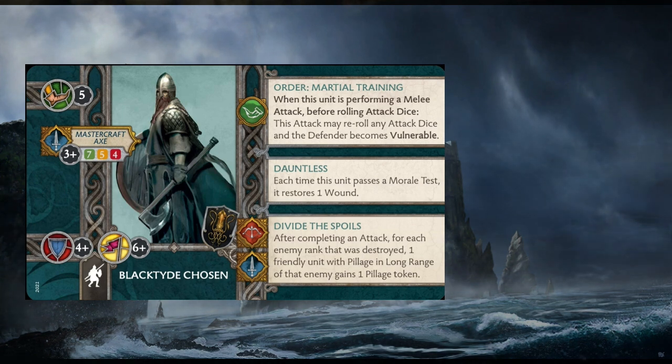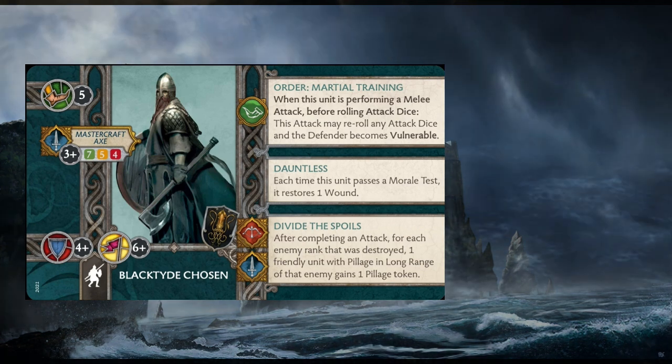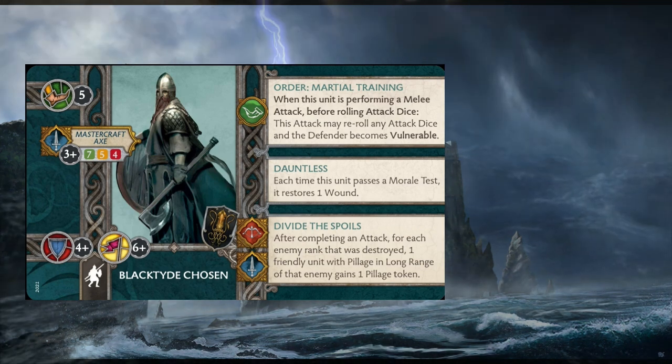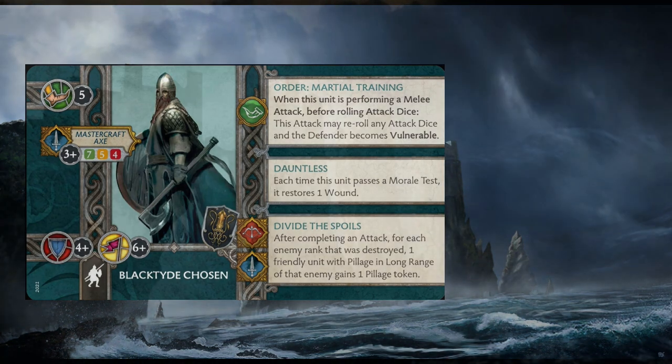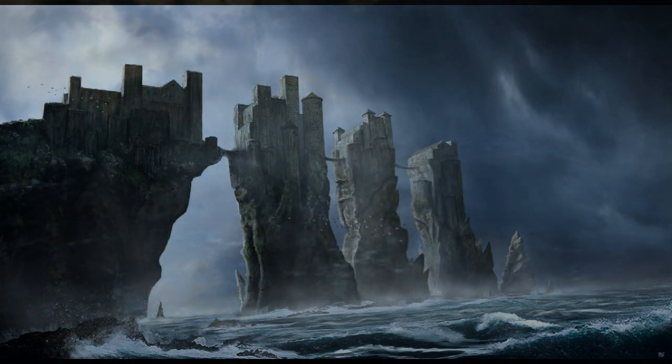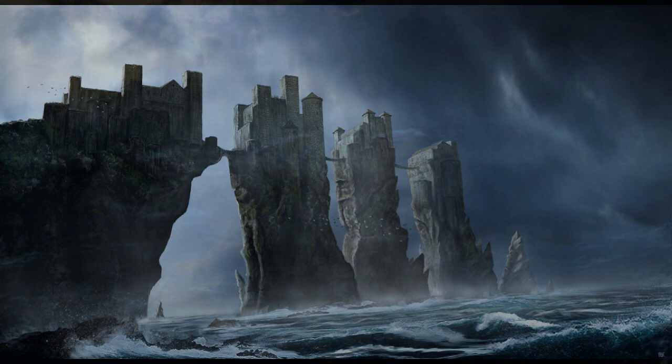For seven points it's a little hard to call that your support unit, especially when you look at something like the Ironborn Bowmen who also have Divide the Spoils. But a lot of Greyjoy units are fairly inexpensive points-wise — they've got some really effective cheap units — so the seven points here isn't so bad to deal with.